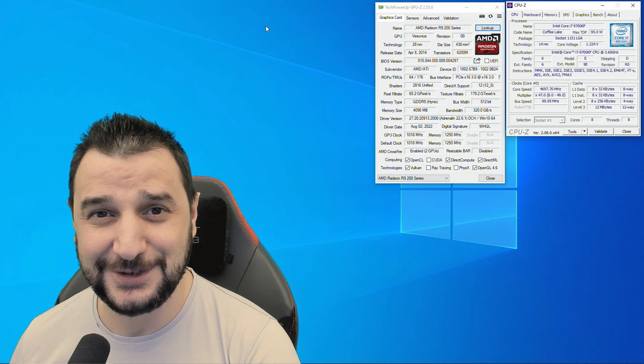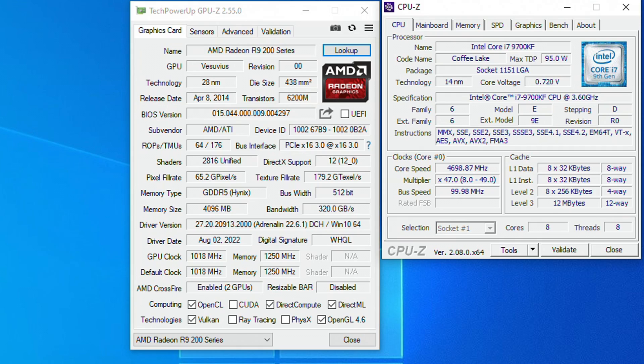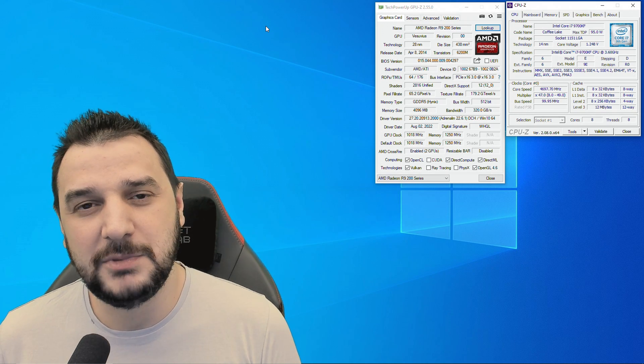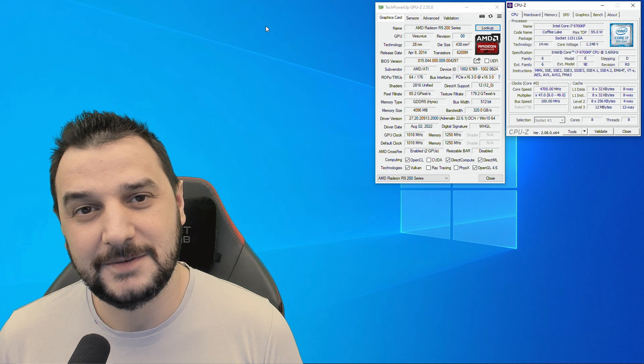We're in today with the legendary R9 295. This is a 2014 video card with 2816 shaders, 4 gig of VRAM GDDR5 at 512-bit bus width, running at 1018 MHz on the core clock and 1250 MHz on the memory clock. We're going to pair it with an i7 9th gen with eight cores and eight threads, to see how this R9 works in a couple of games with crossfire.